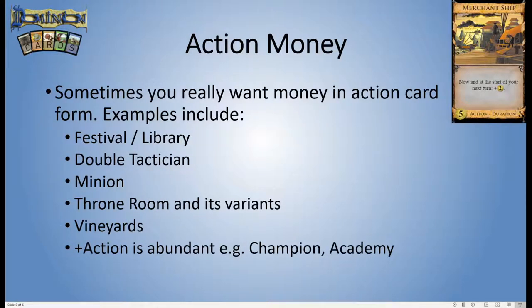Sometimes you really want money in action card form. For Festival-Library decks: Festival is a better card to add than Merchantship, but when the Festivals run out and you need even more money, Merchantship is all right there. You've got plenty of actions to spare because of all those Festivals. It's fine that Merchantship is a stock card — it just gives you money that gets out of the way and you can play Library and draw more.